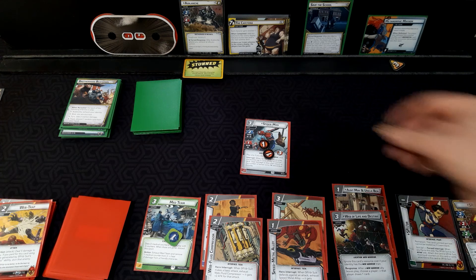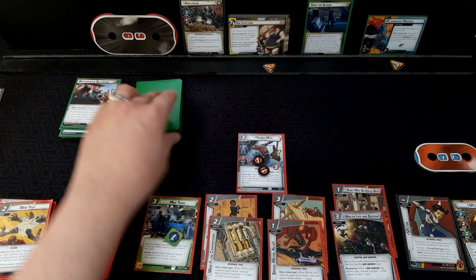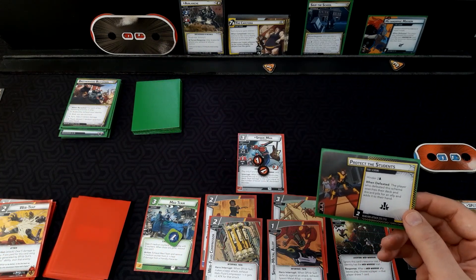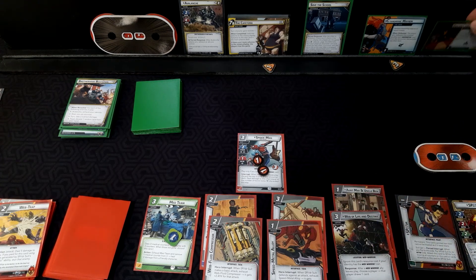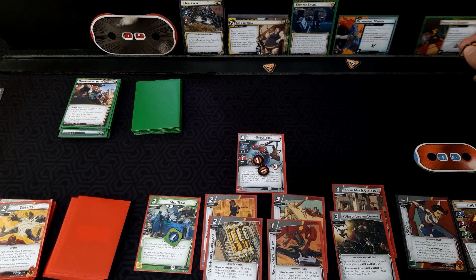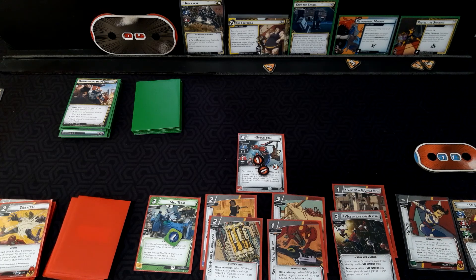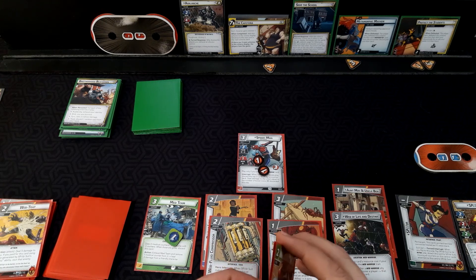Threat goes on, he's stunned, he can't attack. First encounter card: Protect the Students — hinder two, when defeated the player who defeated the scheme searches their deck and discard pile for an ally and adds it to their hand. I think Champions needs more schemes like this, ones in which you get some benefit from having defeated it, and this one's a pretty easy one for us to do.